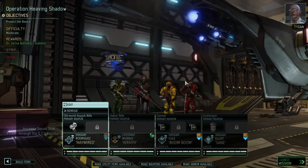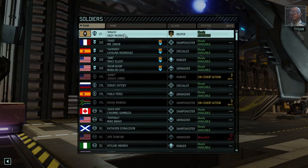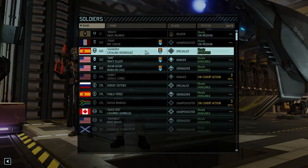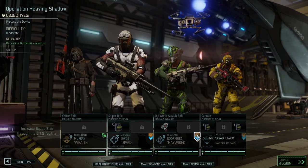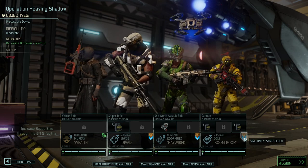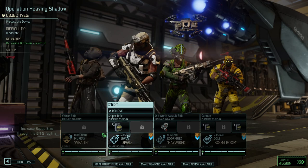Let's get our team equipped. In today's mission, we're going to bring the A-Team — definitely Wrath, definitely Divad, definitely Hayward as our specialist, and probably Boom Boom just for good measure. Those two here are a team. Sane needs to stay at home for now.